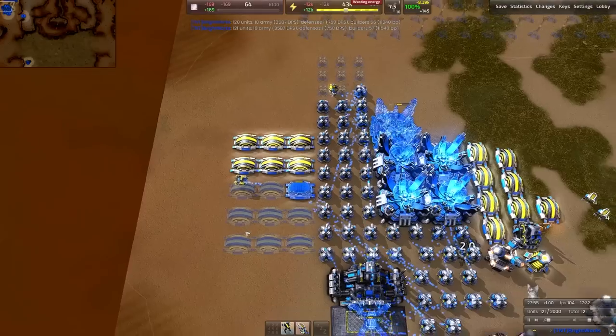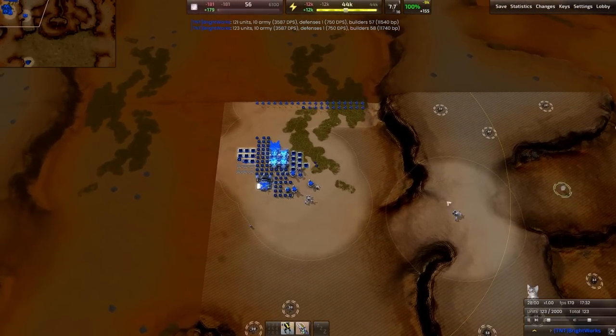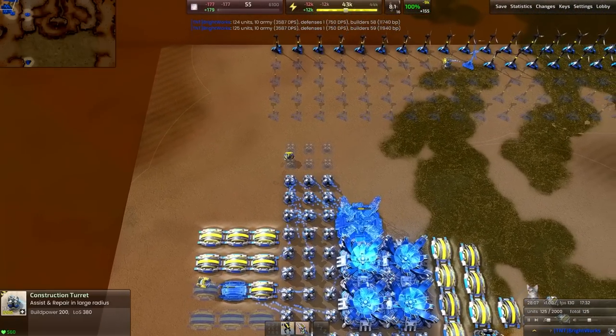The energy converter will come up, and it won't take too many of these to get it up and running. You can see the Vanguards already crawling their way across the map — as long as these don't get sniped, they will be an invaluable asset on the front lines.